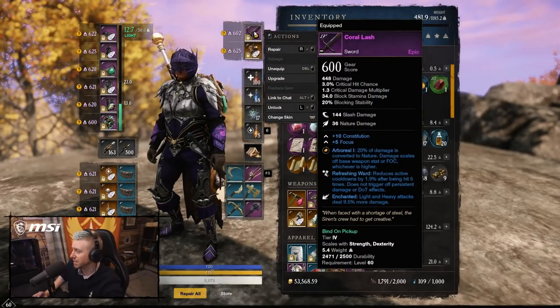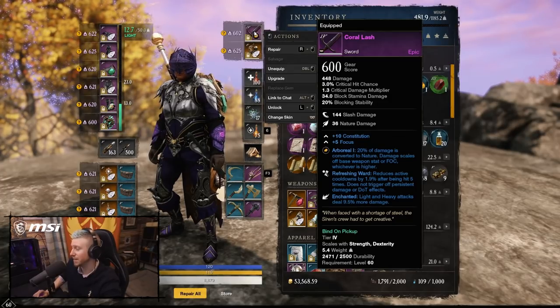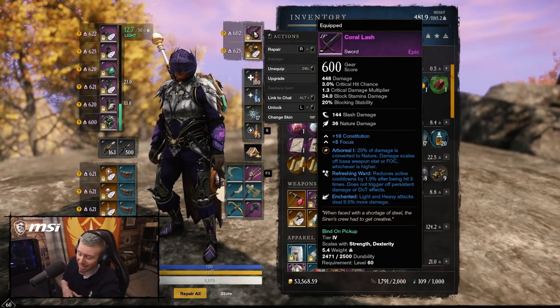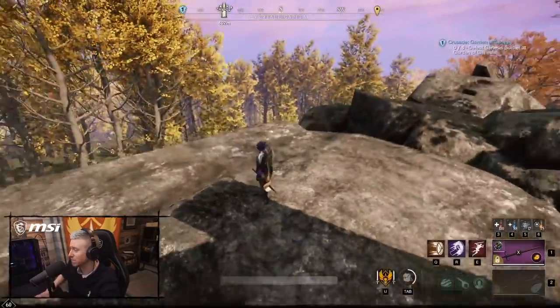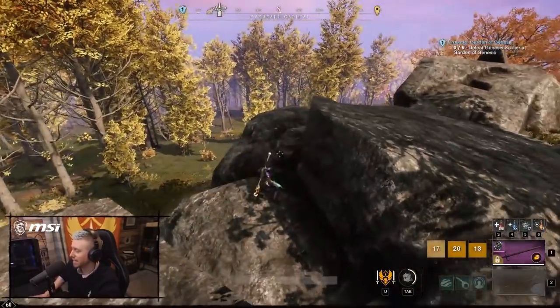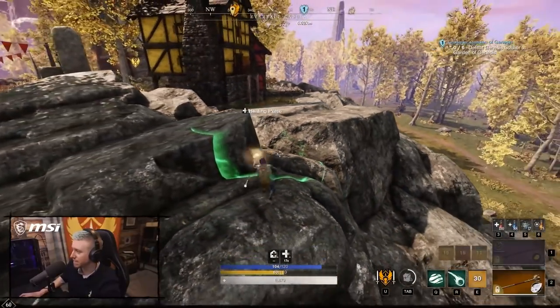The sword I'm currently using is Coral Lash — there are probably better swords. The whole idea, like with Rapier Lifestaff, is you're not using the sword to kill the enemy. It's just to stay alive, dash around, be annoying, stun them, and then dash again and run off into the distance while you do massive healing.